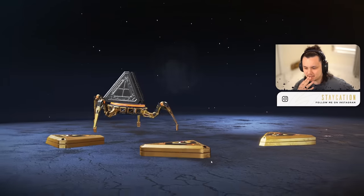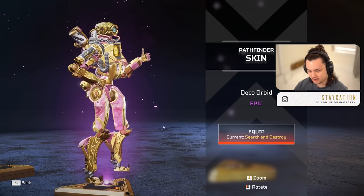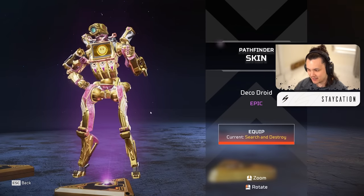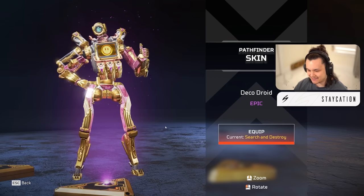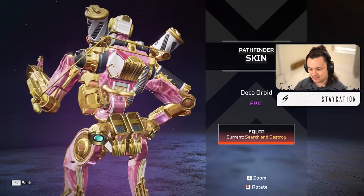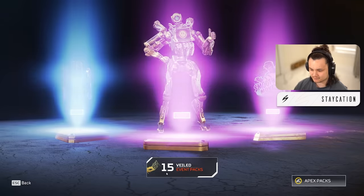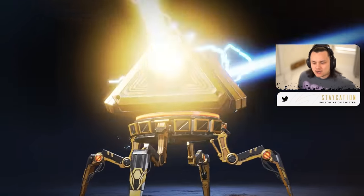Pack number seven - got an epic. Pathfinder skin. This actually looked pretty good in the trailer - it's kind of flashy, the gold and pink looks kind of clean together. I don't mind this - the Deco Droid. I'll give this a seven. It doesn't stand out to me but it's not exactly ugly by any means. Honestly kind of pretty with the pink and stuff. So far the skins in this event are not coming off too strong.